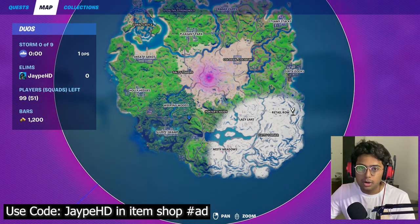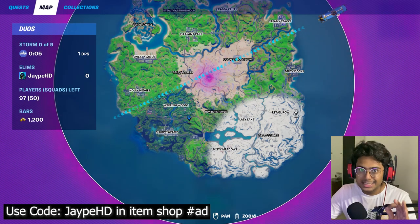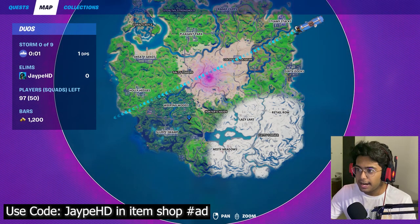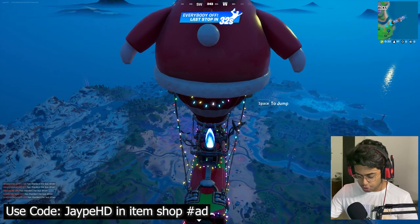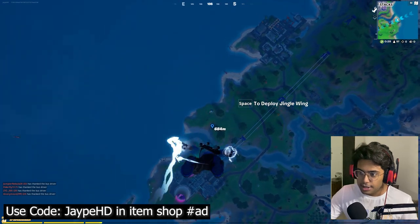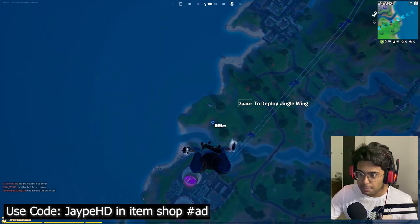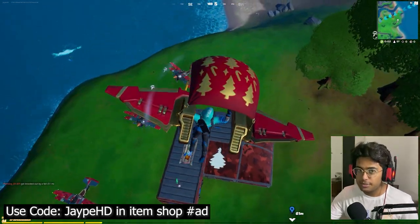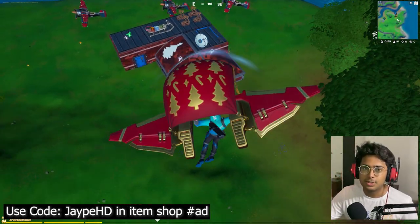So don't worry if it's glitched up for you — for everyone it's glitched up. This is the only fix you need to do: restart and join matches again and again, and you will find it. I'll show you the proof that it actually works and you can see the building from here as well. So there you go guys — this is exactly what you need to do. Thank you so much for watching. If this video was helpful, make sure to hit that like button and subscribe to the channel.